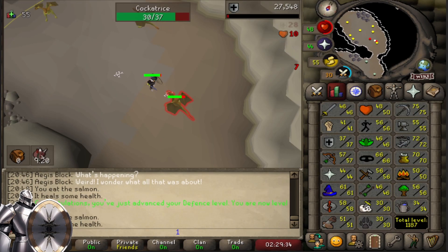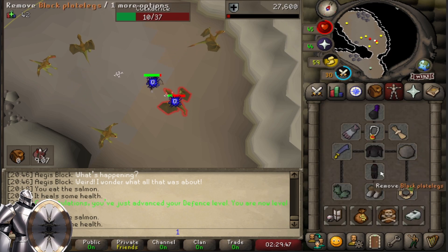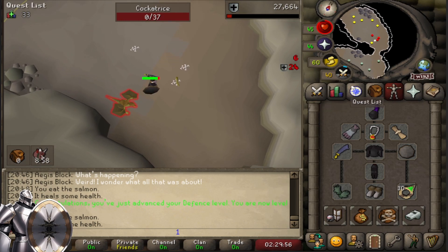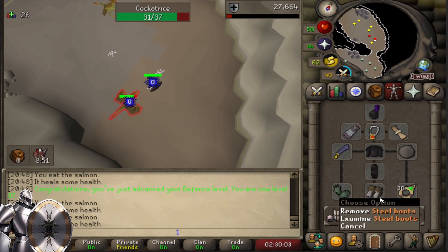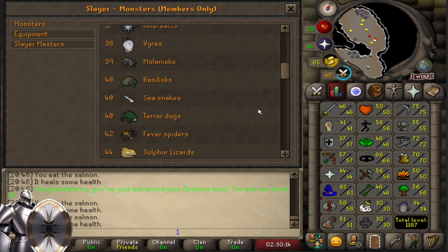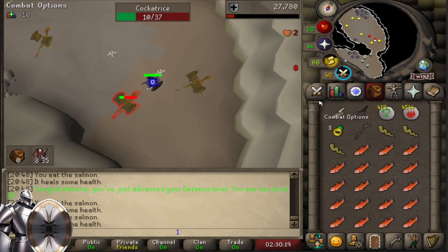Currently still working on getting the mystic boots to drop from the cockatrices. We're now 185 kills in and it's a 1 in 512, so it'll be a while. I figured I would try melee and it's actually not going all that bad. I'm glad I waited with the full black set though. Obviously you can't use the shield because I need a mirror shield not to die — they work just like basilisks do; they would destroy you if you weren't wearing the mirror shield. I also don't have the black boots yet — that's like 50 slayer from bloodvelds. Definitely one of the higher creatures; I won't have them for a while.